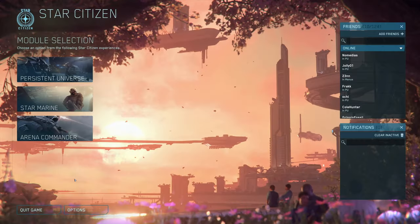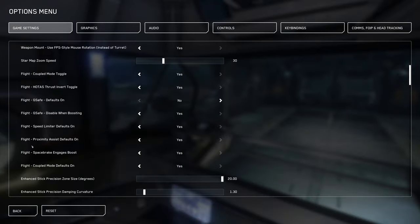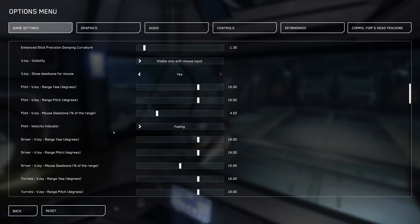One of the first things we need to do is fix some of the disastrous default settings. Go into options and go down to flight proximity assist — defaults on — and turn this to no. Then go to flight, space brake engages boost, and make sure that this is turned on. Lastly, go to pilot, velocity indicator, and make sure it says always on.